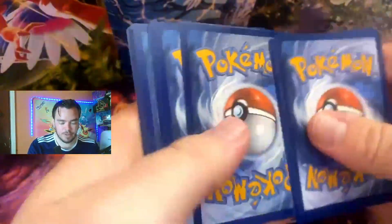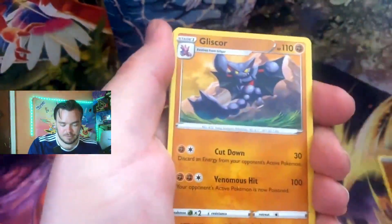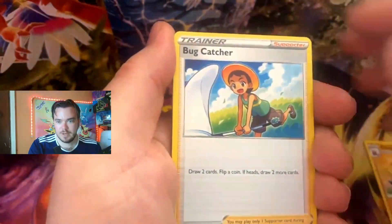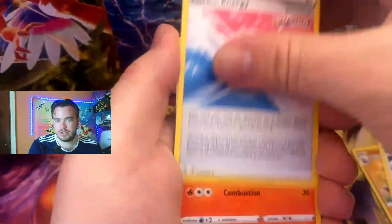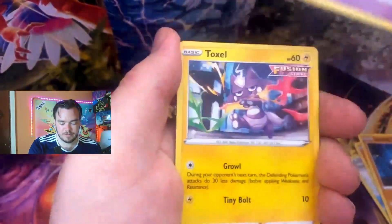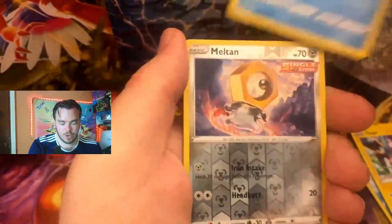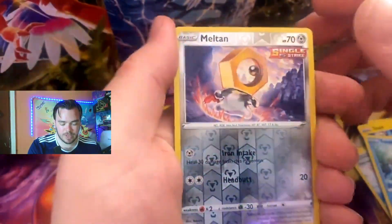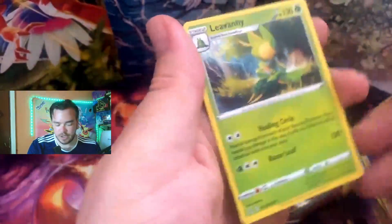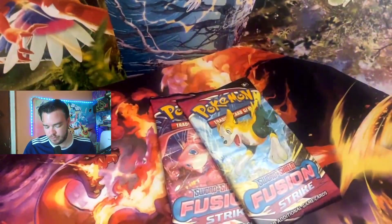Code card — I have to remember to go back and forth when we do these pack battles. Bug Catcher, Energy, Braviary, Stufful, Stonjourner, Toxel, Porygon-2, reverse — Meltan into a non-holographic. So nothing from Fusion Strike there either.